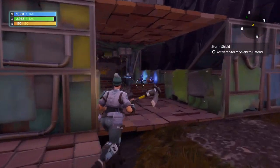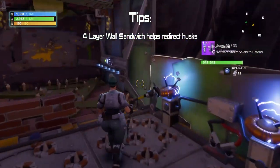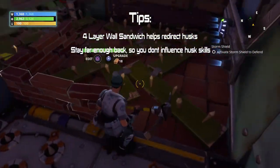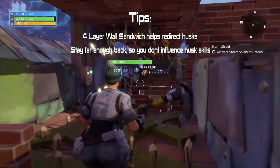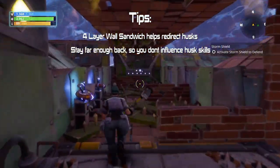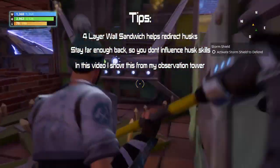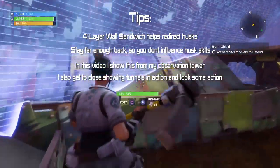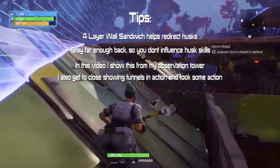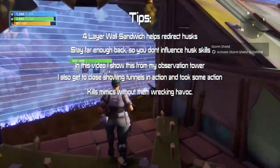The best thing to redirect mobs is currently building a four-layer wall sandwich using a straight wall, a two-path slot, a ramp, and then another wall. If you stay far enough back from the husks when they're coming, you will not influence them at all and they will just carry on walking towards you. Even the mimics with their special skills will not use the skill if you're nowhere near them.